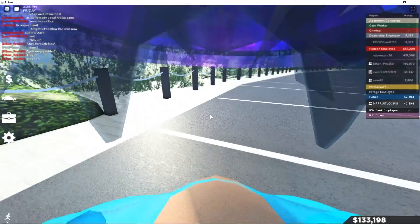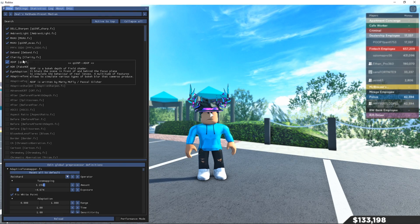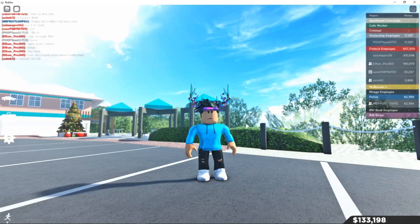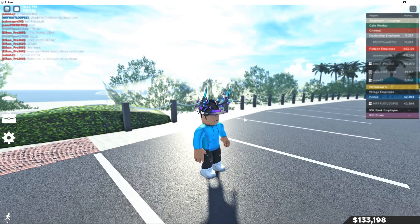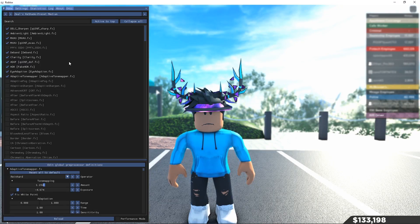A quick tip: if you're going to be playing FPS games, I recommend turning off the depth of field effect — that's the effect where the background blurs when you focus on something. If you scope in during an FPS game it's just going to blur everything around you and you won't be able to see anything except your gun.